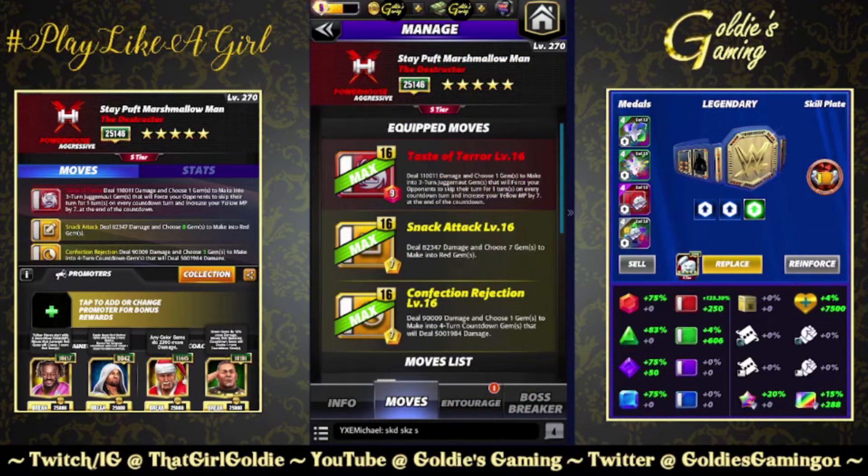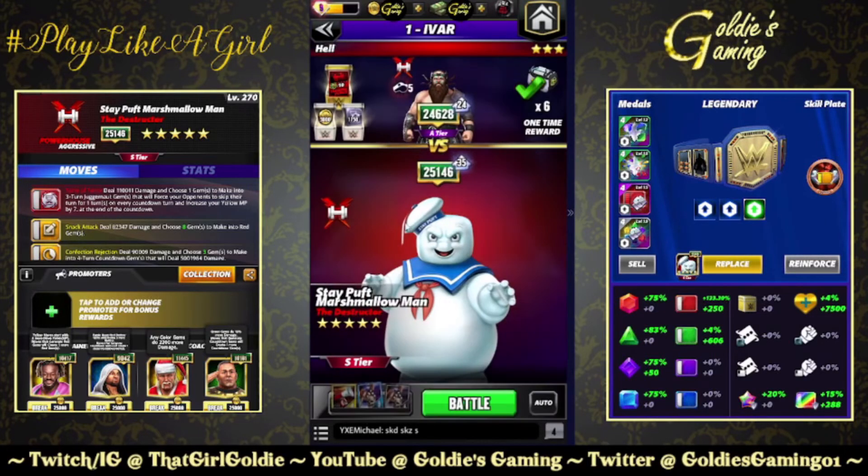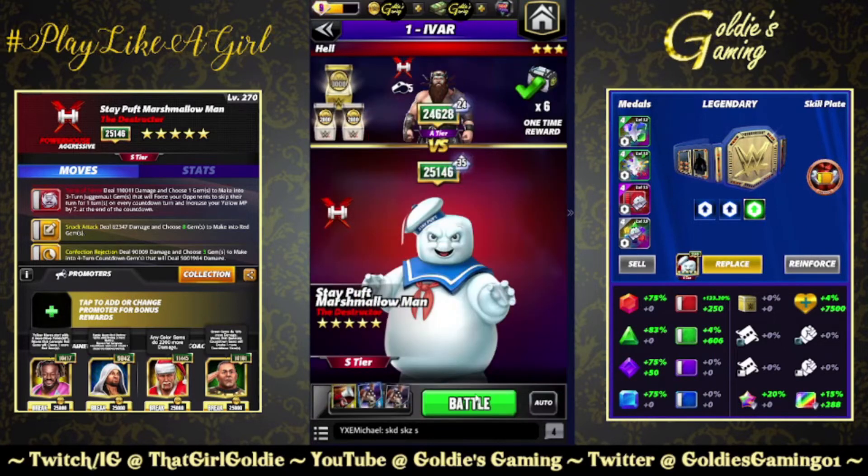Let's test out one more build. The five-star move we're bringing in alongside the two yellows is the Taste of Terror, 9 MP: deal 110,011 damage and choose one gem to make into three-turn juggernaut gems that force your opponent to skip their turn for one turn on every countdown turn, and increase your yellow MP by seven at the end of the countdown. So we have juggernaut, countdown, and a red move. Keeping the entourage the same - on turn one if you don't have perks, Kofi and Shamrock or Beth Phoenix or NWO Perfect, anyone who gives you that extra two yellow MP will do fine. Keeping the Fury and the General's Orders plate.